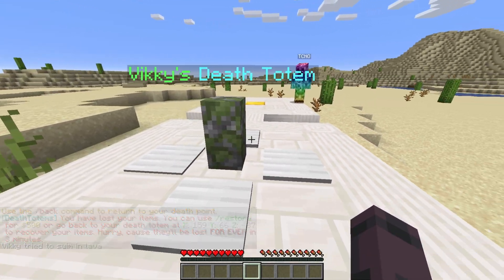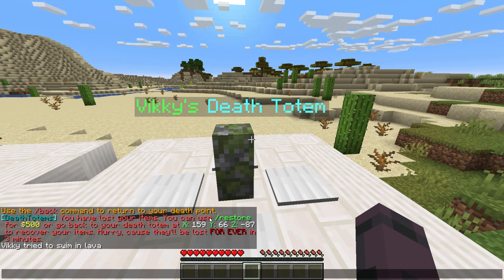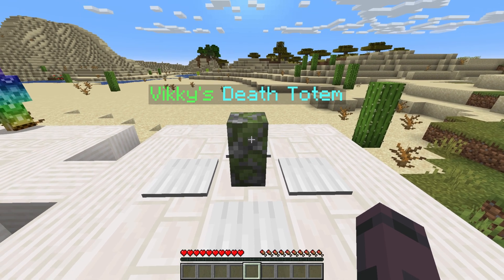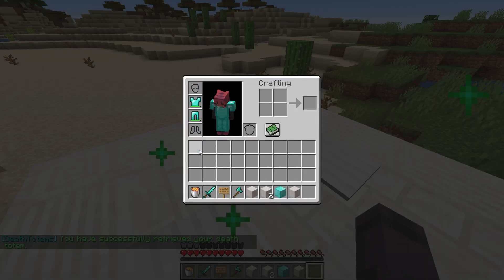Players can return to this Totem to get their items back, or they can use the /restore command and pay in-game currency to get their items back, as you can see in chat. The chat message also lets you know where your Totem is located, and if you don't do one of the two actions within the limited amount of time, then your items will be lost forever. Let's go back to the Totem and right-click on it — our items are dropped onto the ground and our Totem disappears.